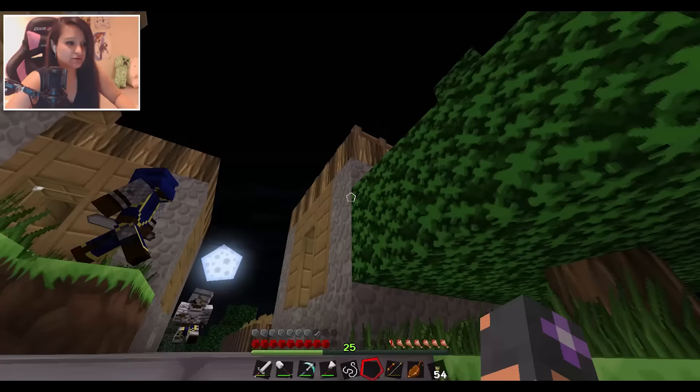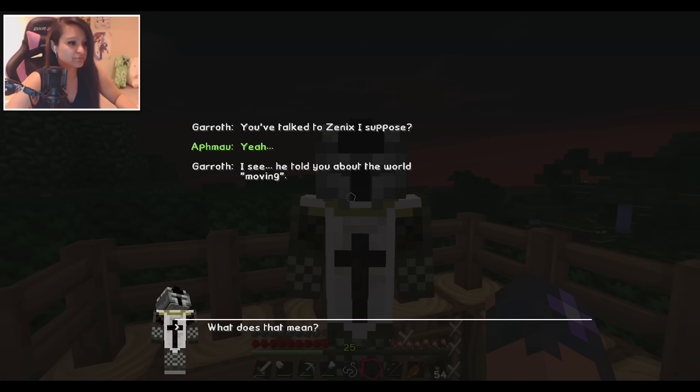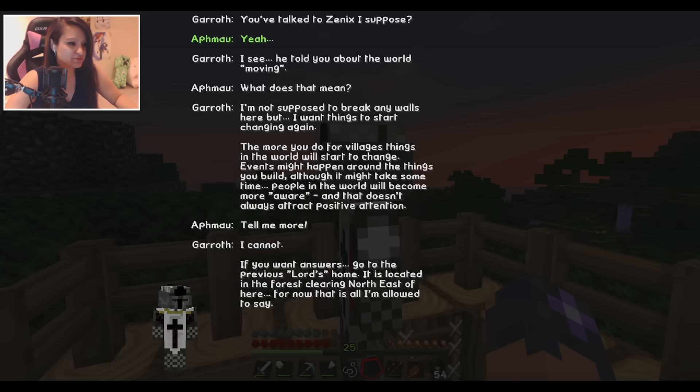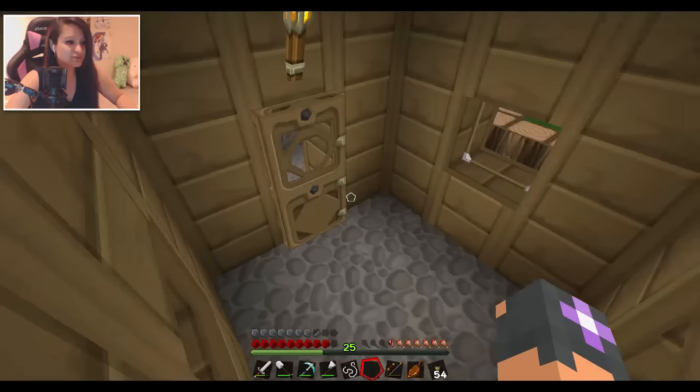Gareth is up here and I had another option to talk to him. 'Gareth, hello.' 'You've talked to Xenix, I suppose?' 'Yeah, I did.' 'He told you about the world moving.' 'What does that mean?' 'I'm not supposed to break any walls here, but I want things to start changing again. The more you do for the villages, things in the world will start to change — events might happen around the things you build. People in the world will become more aware, and that doesn't always attract positive attention.'